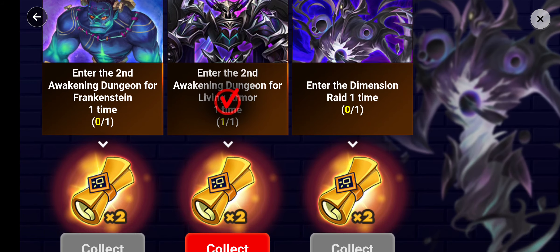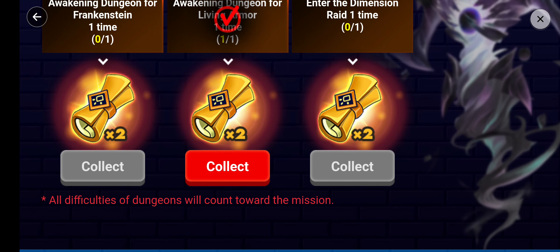Event 4: when you enter the awakening one time — only one time — then you collect the scrolls.